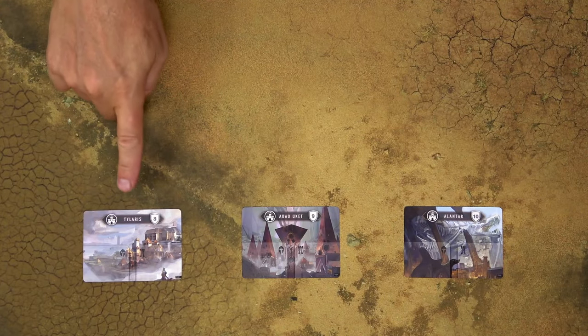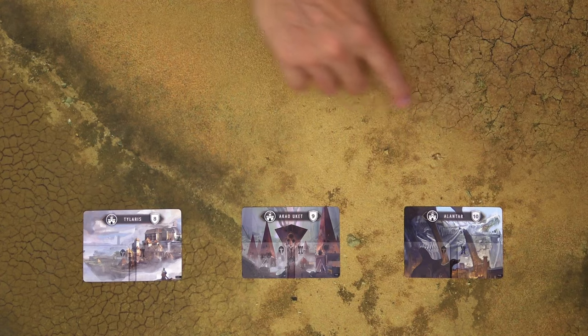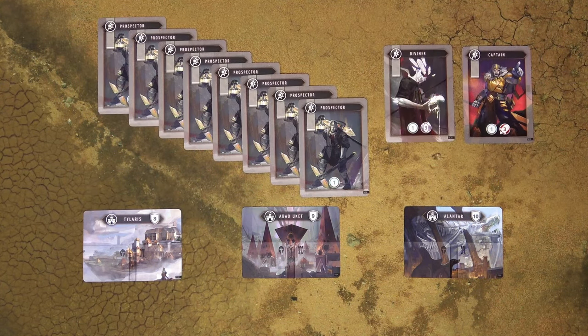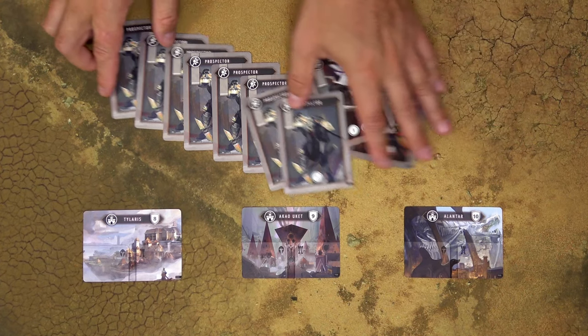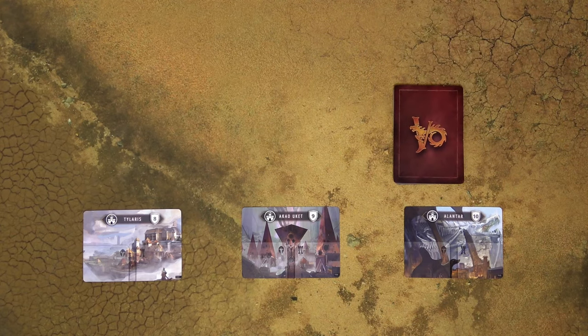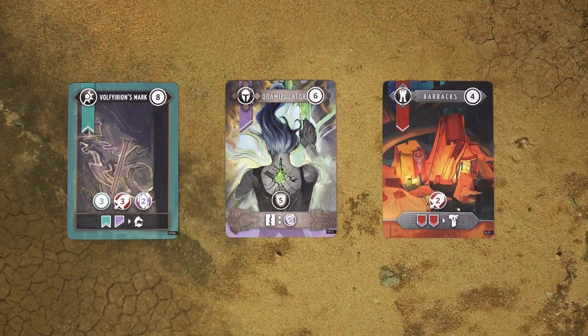To set up the game, give each player 3 city cards with the defense values of 8, 9, and 10. Then each player will also get these 10 starting cards. There are 8 prospectors, 1 diviner, and 1 captain. Shuffle all these cards together and form the draw deck. This draw deck is called the house deck. Then take all the remaining command cards, those are the cards with this symbol, then all the troop cards and all the building cards.